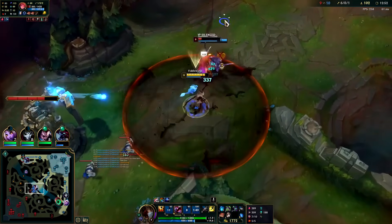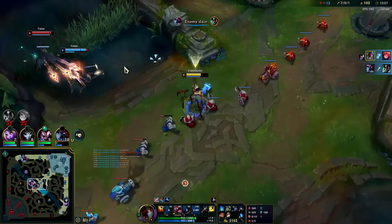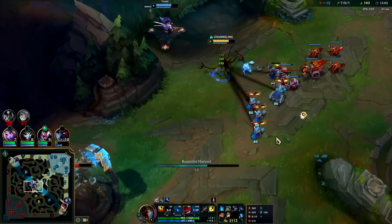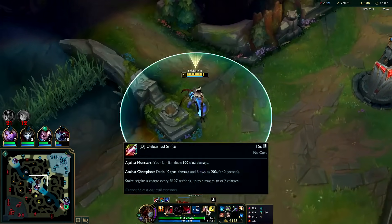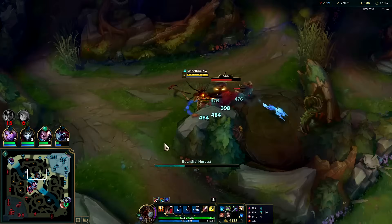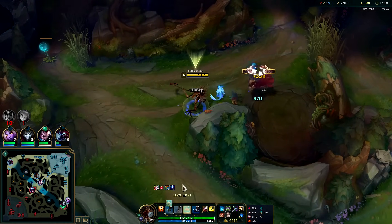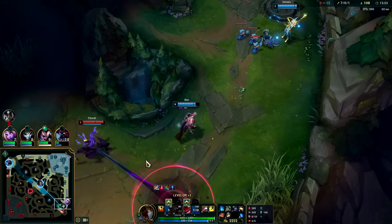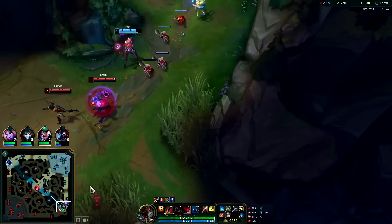R in — get the Q, get the E, walk her down. Talon might be able to burst me here, I'm missing quite a bit of health. Oh, he jumps over — makes sense, I need to heal. Should we back or just try to set up a dragon fight? I should go bot lane — this Thresh-Samira, they're not giving us any respect, they keep pushing up as if nothing bad is going to happen.